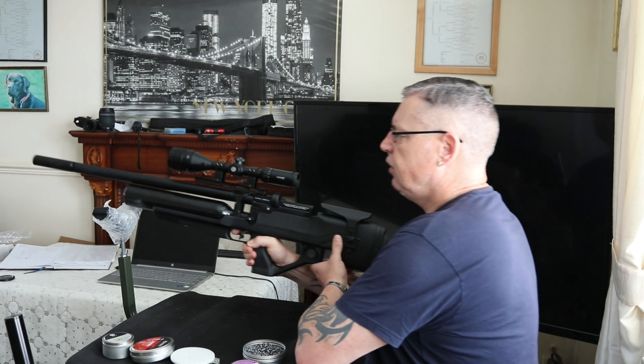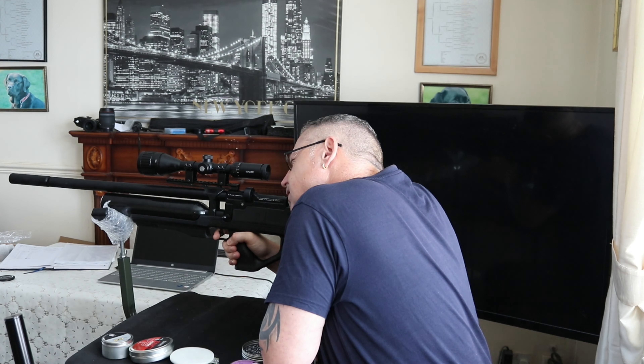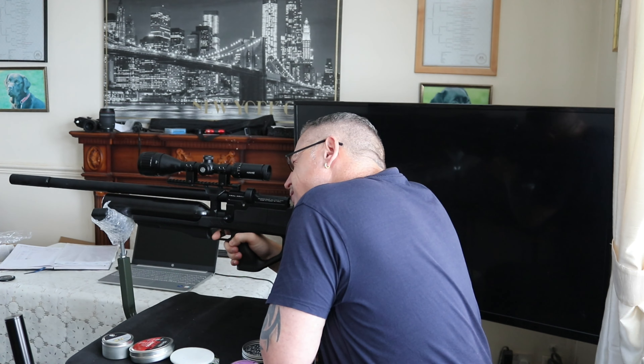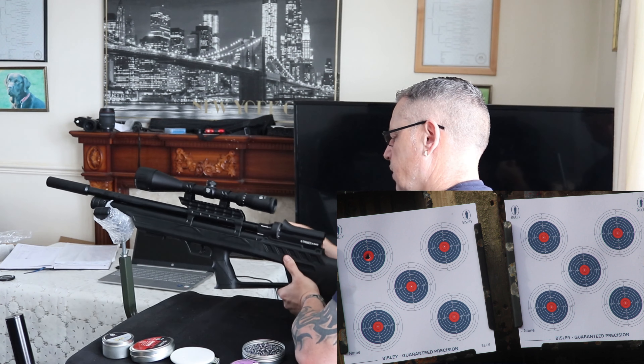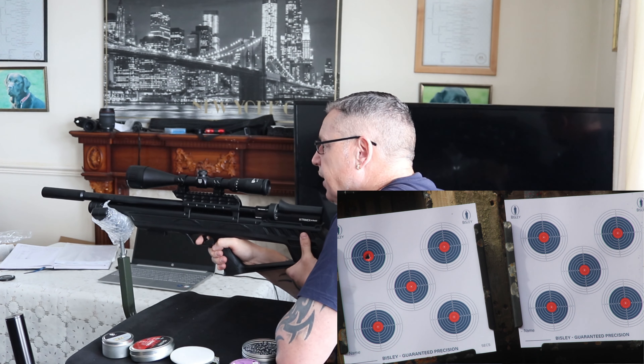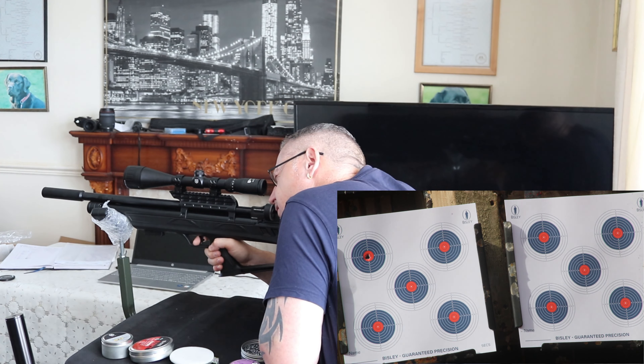It's round one, Puncher Knight to go first, top left hand corner of the left hand card. Perfect bullseye to start with — good shot from the Puncher Knight. Trimex Elf, I want to shoot that off, I think it's a double load. Yeah, okay, now we can go. That's a 10.